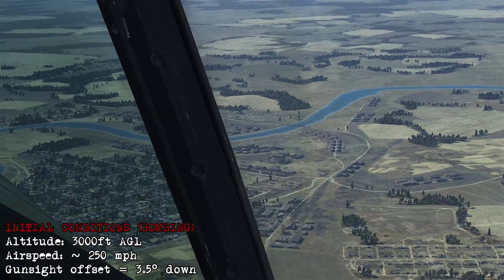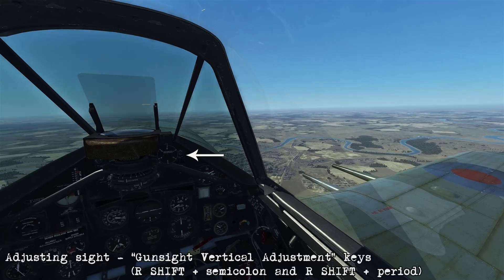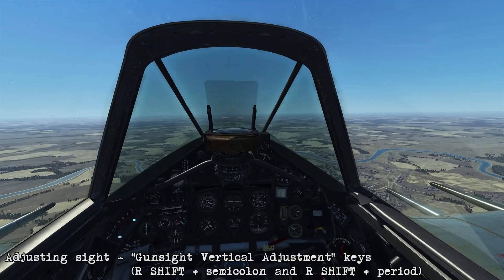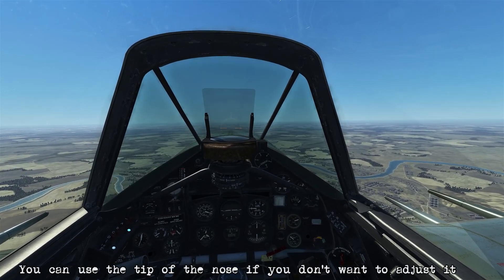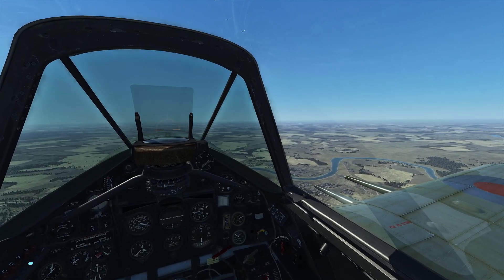We're going to bomb that bridge, starting off by lining it up with the cannons on the wing. Then we're going to make a vertical adjustment on the sight, so we'll take it to 3.5 degrees down. It's not fully necessary, but it's just a reference point if you didn't want to use the tip of the nose. So with the bridge coming up, we've got it lined up on that cannon like we talked about.